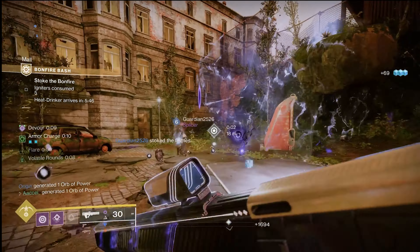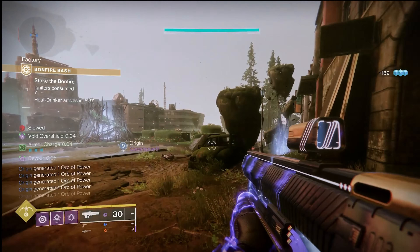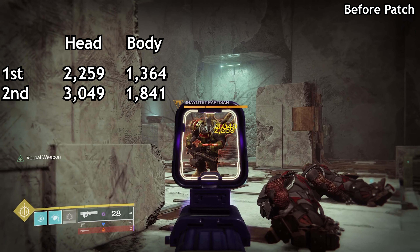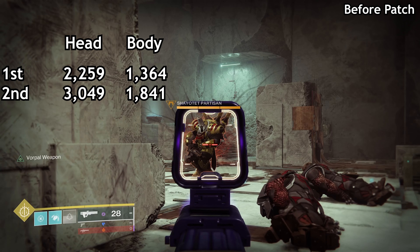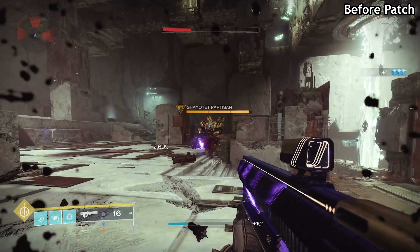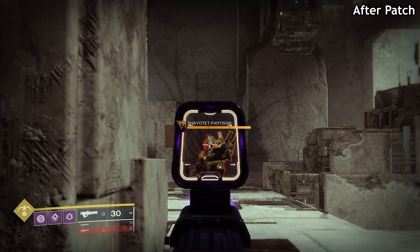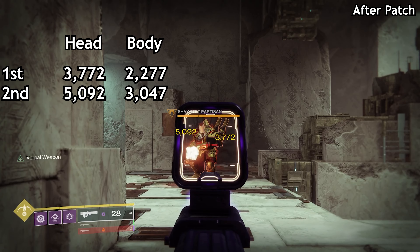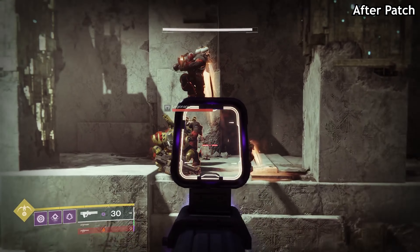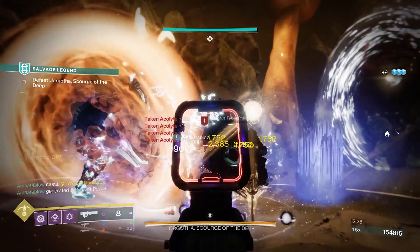For PvE however, Graviton has become quite potent indeed — a 67% PvE damage increase. How does it compare now? Before the buff, Graviton was hitting for 2259 and 3049 to the head and 1364 and 1841 to the body. The void seekers after the explosion were hitting 88s and 72s, with the final orb explosion hitting for 1436. Now, to the head Graviton hits for 3772 and 5092, and to the body 2277 and 3074. The void seekers were hitting 120s and 147s, with the final orb explosion dealing 2397.